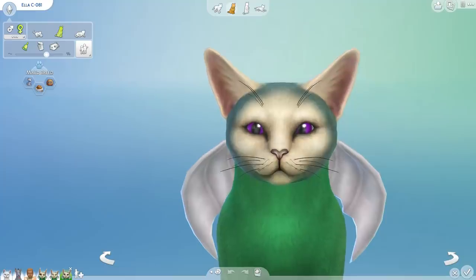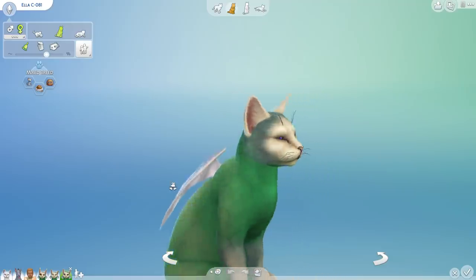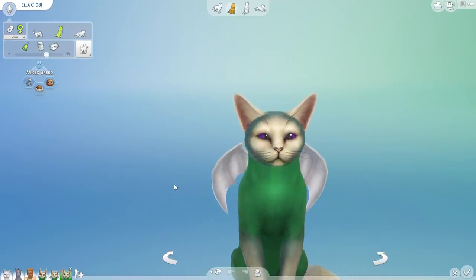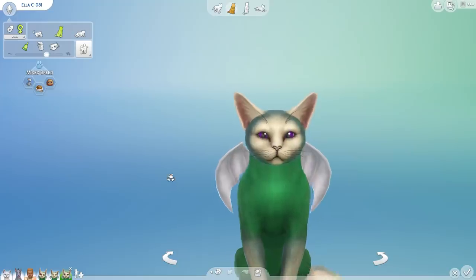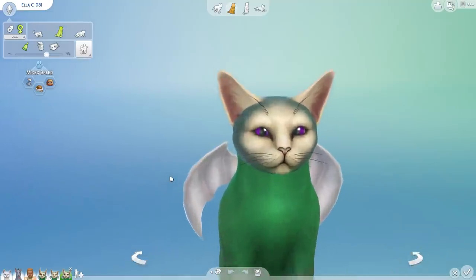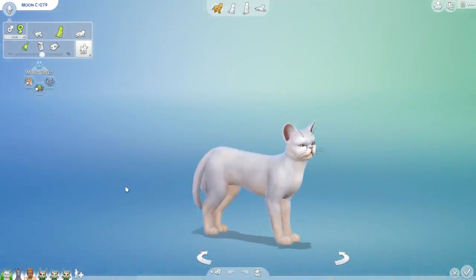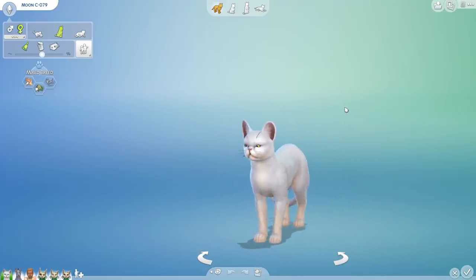Ah yes, the Green Siamese Three-Tailed Bat-Cat! How could I possibly forget the amazing creations currently here in our Random Pets Labarkatory in The Sims 4 Cats and Dogs, with lots and lots of custom content mixed into our animal genetics.